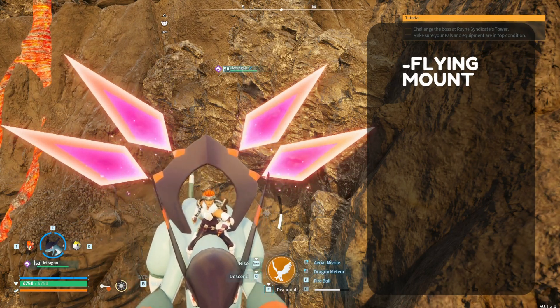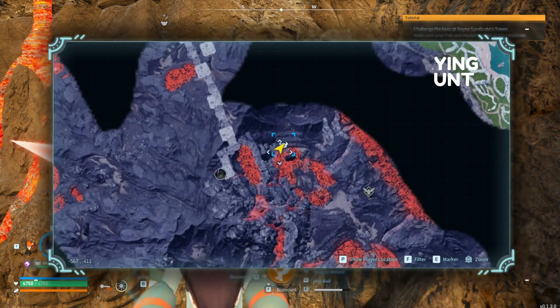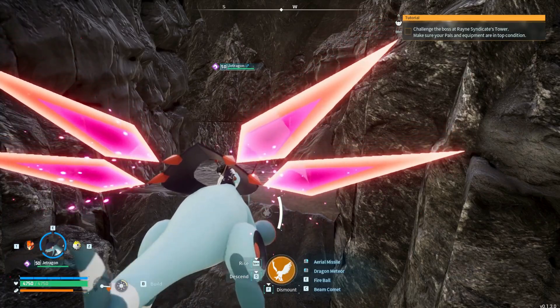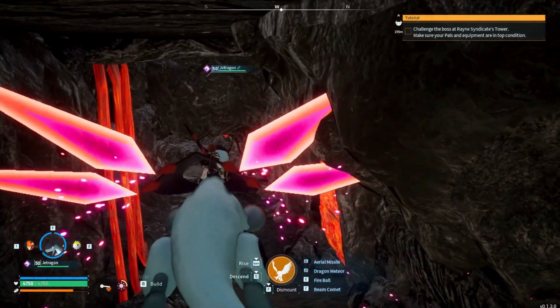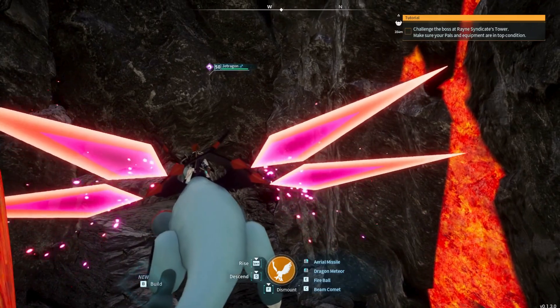The location will be right here: negative 567, negative 411. Once you reach this location, you want to fly into the mine. You're going to keep going down until you see the first string of lava to your right.